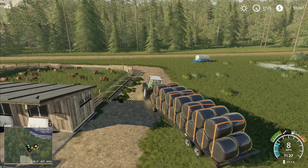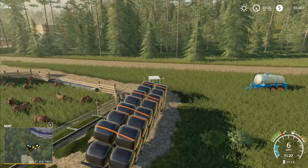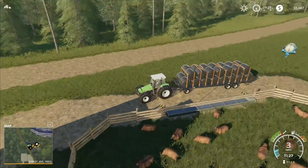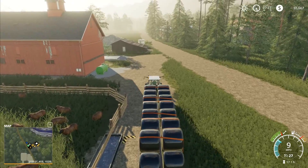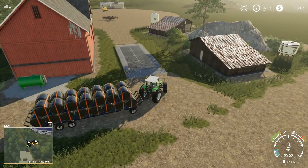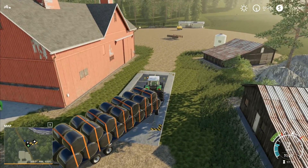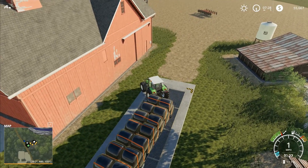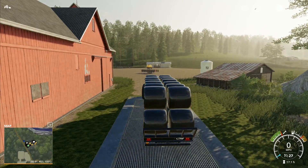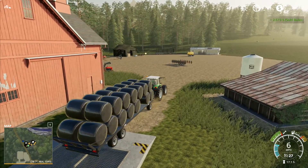Now we've got these bales on here, I want to have them on the trailer to see if we can get them around this corner, because this road isn't very even going around the sheep — it leans to one side. I really like the idea of a trailer that runs bales like this. The other one wasn't particularly realistic, especially for silage bales. It's not trying to take the bales from the trailer even though they're loaded right here — oh, it's just taken a couple.